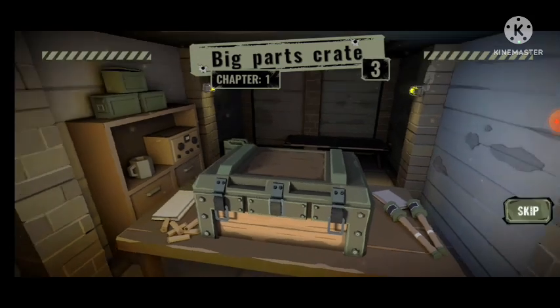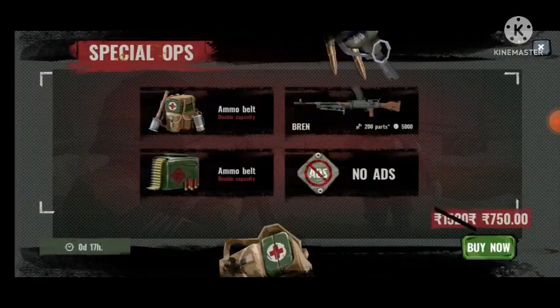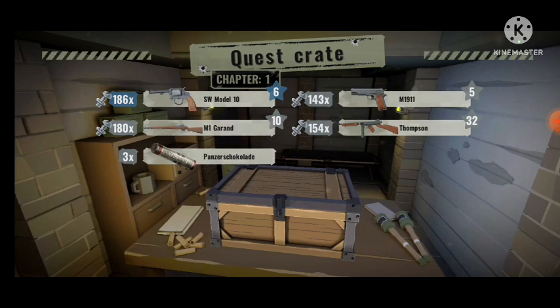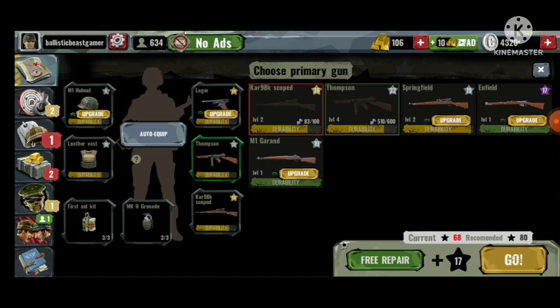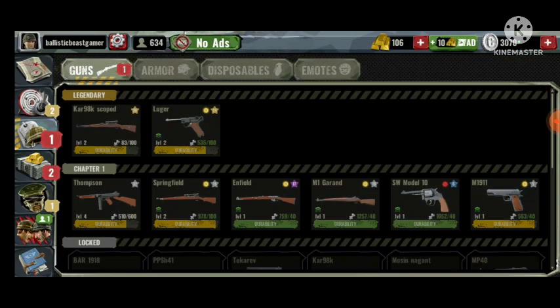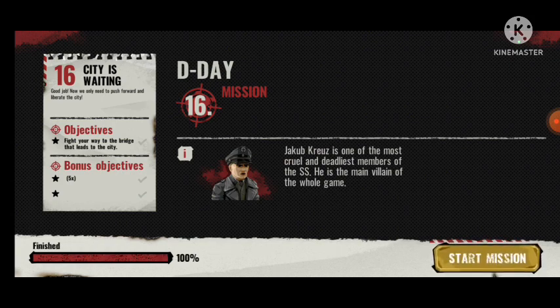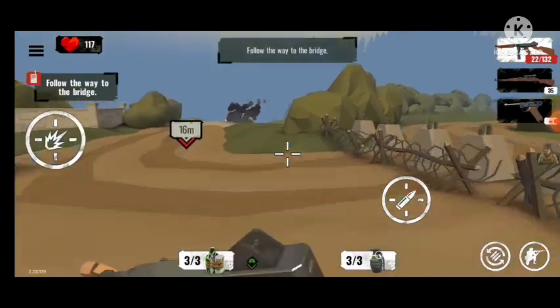We are getting supply crates after every mission — big parts! Quest crate as well, and chocolates. The final mission — the city is waiting. Good job, now we need to push forward to liberate the city. We'll upgrade our helmet to level four. Jacob Cruz is one of the most cruel and deadliest members of the SS — he's the main villain of the whole game.